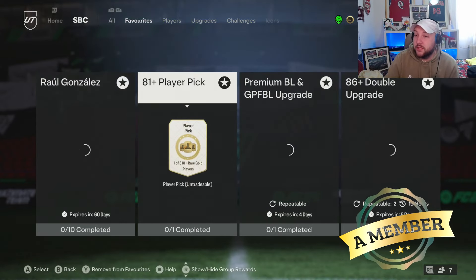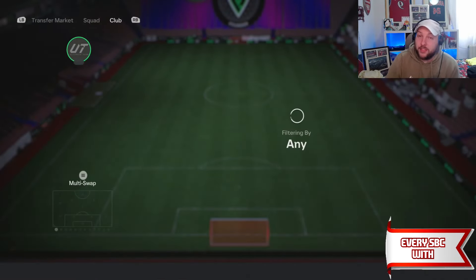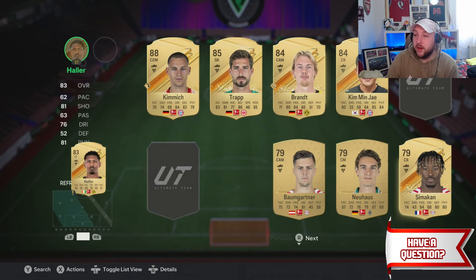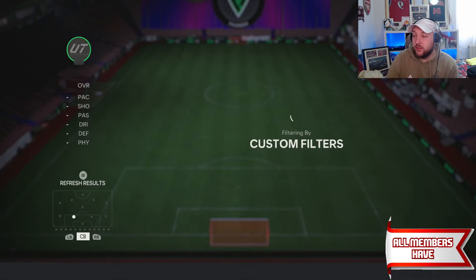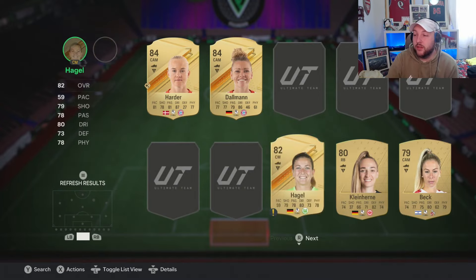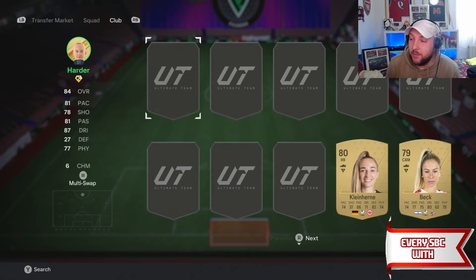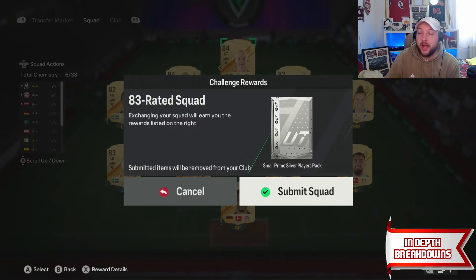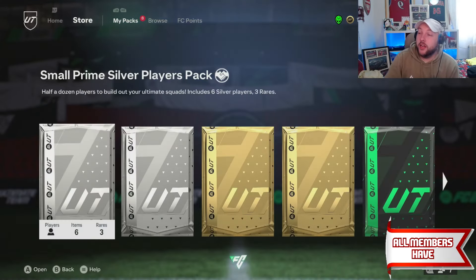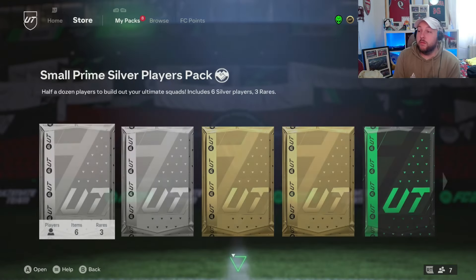Opening the premium Bundesliga upgrade - no blue, but we get a load of commons, two rares, and two duplicates: an 84 and an 82. This proves the point about using 81s or lower for upgrades, because the 84 and 82 can go into another SBC - the 86 double. We've got an 84 and 83-rated team slot. We put in 84 Sarnay, get rid of the 83s, switch to the women's and do the same - all 83s and 82s go in, plus two 84s to make up the rating.